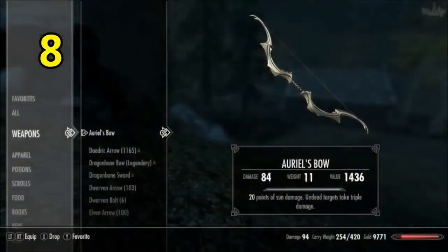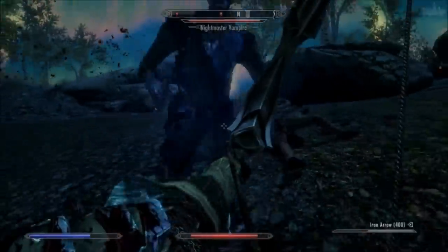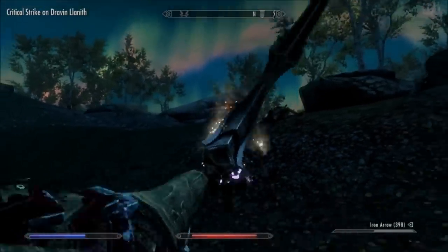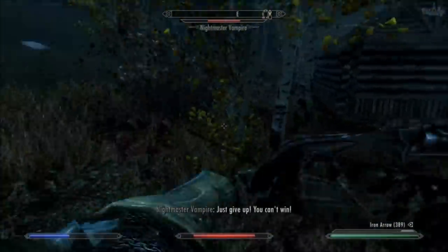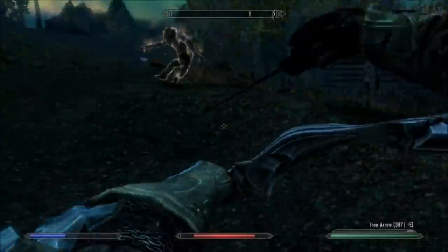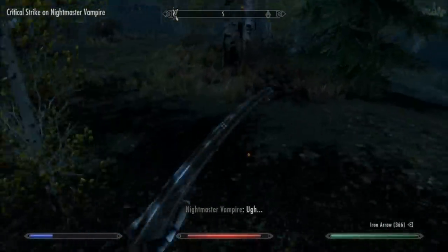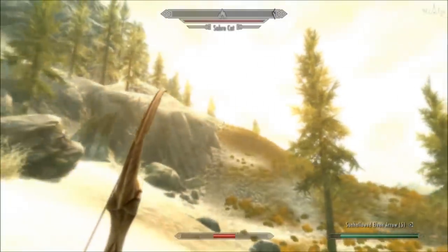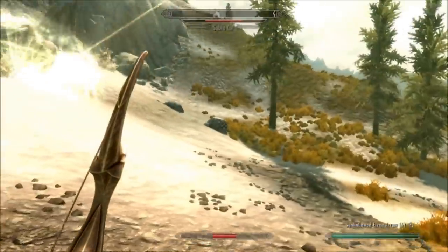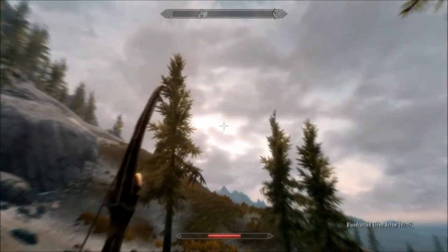Just ahead, it was a tough choice — Auriel's bow in at number 8. This bow is very good if you can do maths. The base damage is 13 plus 20 points of sun damage, that's 33 damage each shot. A Dragonbone bow only does 20 and fires slower because it's heavier. And if the enemy you're firing at is undead, you'll do triple sun damage — that's 60 damage — so versus undead this bow does 73 damage total, making it the best bow in the game versus undead. Also, considering you can change the time from day to night depending on whether you're a vampire or not, and rain down a solar storm that does area of effect damage, you can argue this is in fact the best bow in the game.